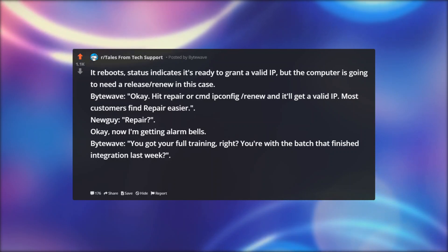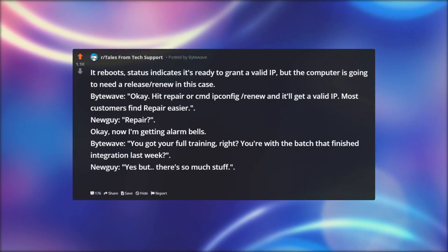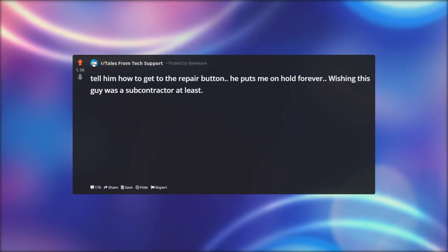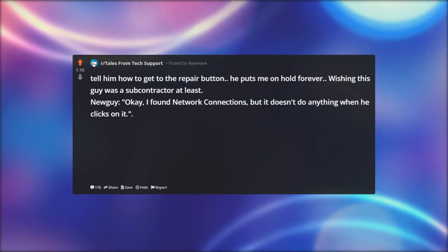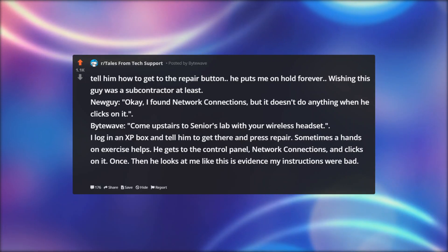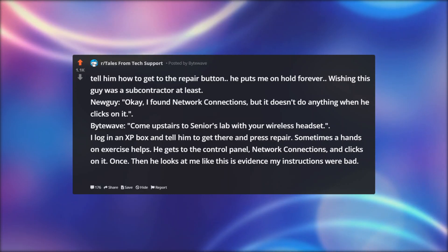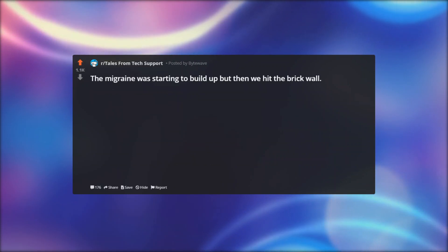Bitewave: You got your full training, right? You're with the batch that finished integration last week? New guy: Yes, but there's so much stuff. So I explain about the Control Panel and bring him to Network Connections, tell him how to get to the Repair button. He puts me on hold forever — wishing this guy was a subcontractor at least. New guy: Okay, I found Network Connections but it doesn't do anything when he clicks on it. Bitewave: Come upstairs to senior's lab with your wireless headset. I log into an XP box and tell him to get there and press Repair — sometimes a hands-on exercise helps. He gets to the Control Panel, Network Connections, and clicks on it once. Then he looks at me like this is evidence my instructions were bad. Bitewave: You have to double-click.